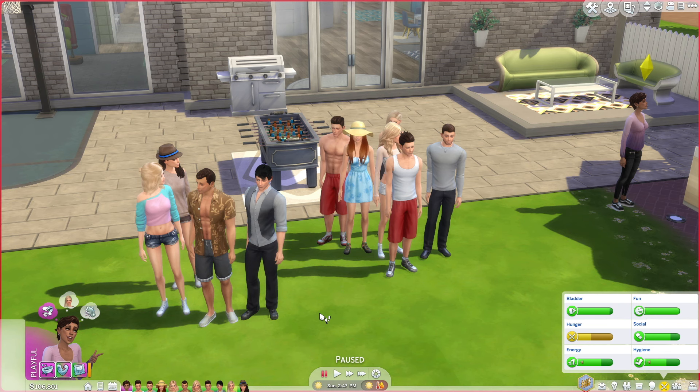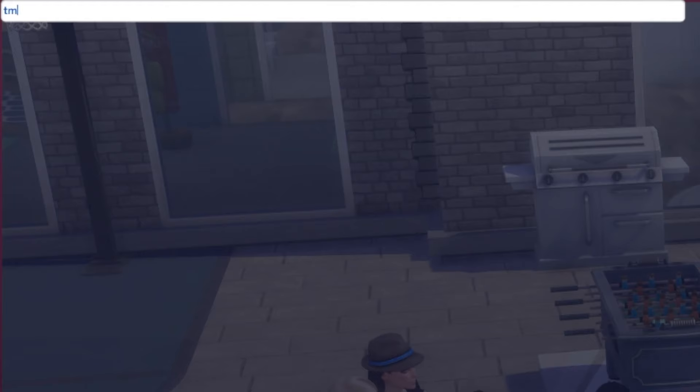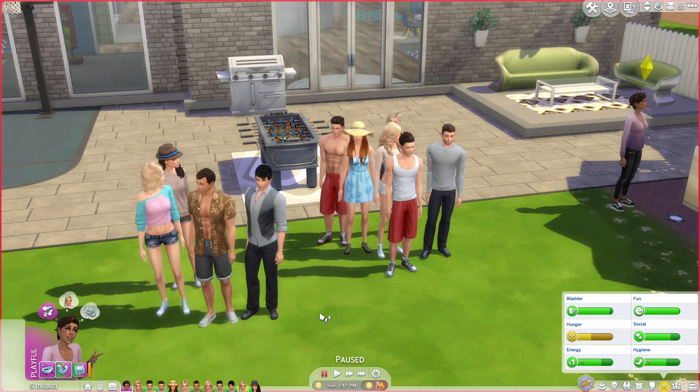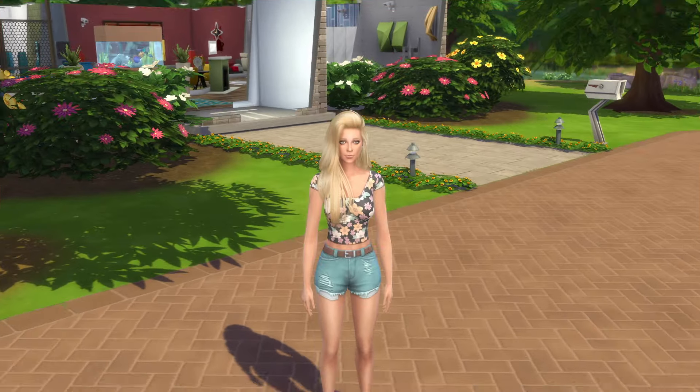Once you actually have all the mods that you need, all you have to do is press Control-Shift-C. This is going to allow you to type — I'm sure a lot of you already know this, but just in case you didn't. And then type TM.FullHouse, and then the first and last name of the Sim in the world that you want to add to your house. And there you go — they have now been added. You can see Jordan Lloyd is the new guest and she is now outside here.